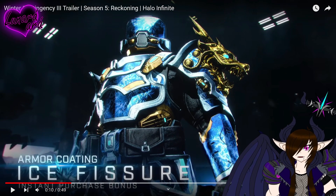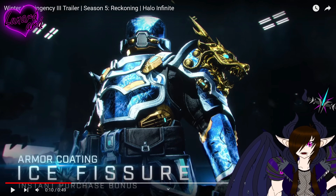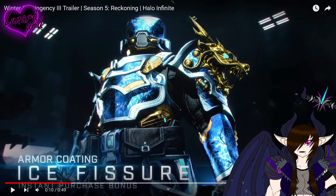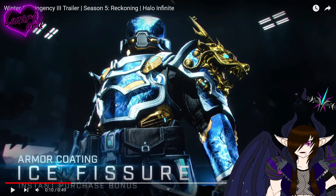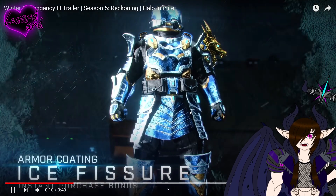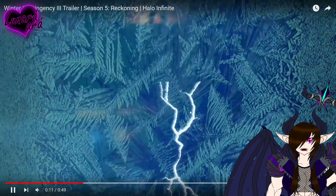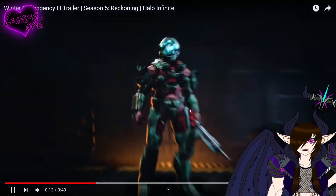Ice Fissure armor coating — that is beautiful. You can see the ice crystals on the blue. It's like when you go to your car window and it's all iced over, that's what it kind of looks like. That looks sick, holy shit — that coating is amazing. Wish it came in purple.